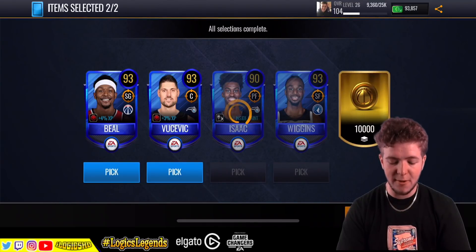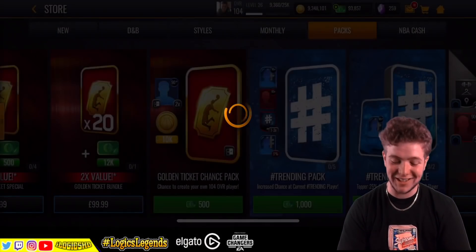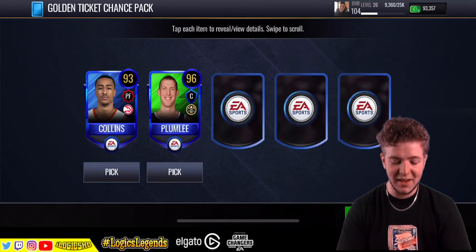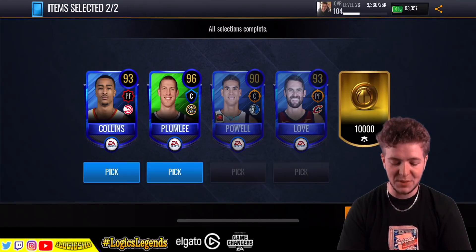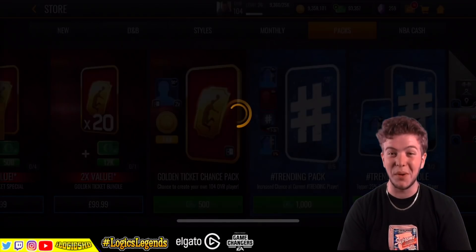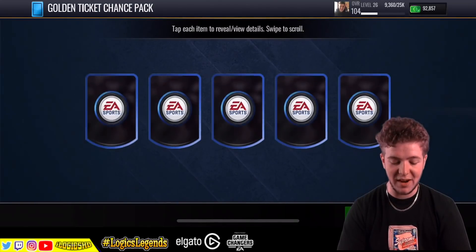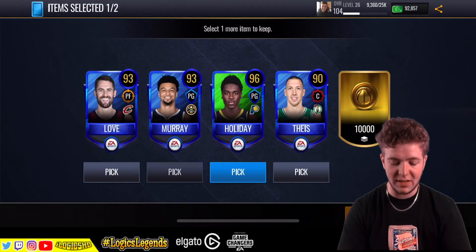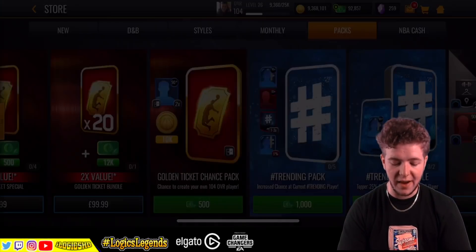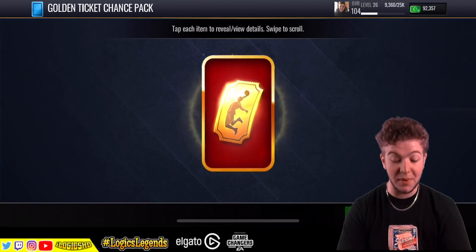I need to be seeing a golden ticket. Bradley Beal - she don't miss no meals. It's less than 1% chance, so if you really expected me to pack something of quality, you must be mad. Collins and a Plumlee - I've seen Plumlee a few times now. I don't know why we haven't managed to hit a 100 plus. We're hitting these 96s but we're not hitting any higher. 96 again - Holiday - and then we've got a Murray at 93. These are the guaranteed 93 plus packs.